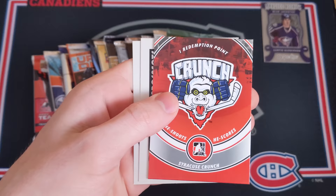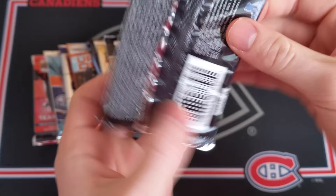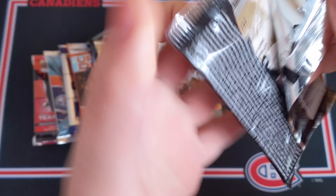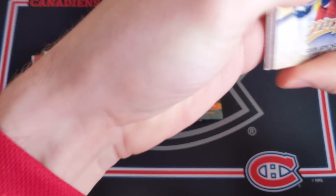08-09 Heroes and Prospects hobby pack - another chance at a hit. We've got Drew Doughty, Rob Schremp, Taylor Hall, a He Shoots He Scores insert, Jared Cowen, and Chris Stewart. So we went one for three in the Heroes and Prospects packs.